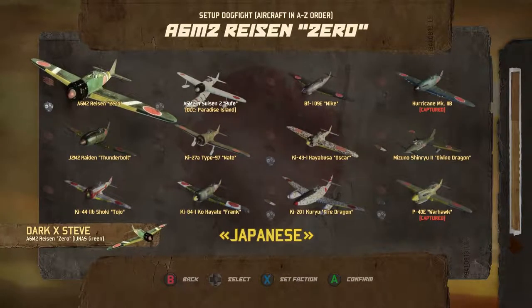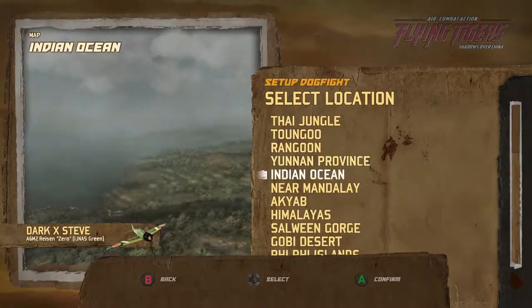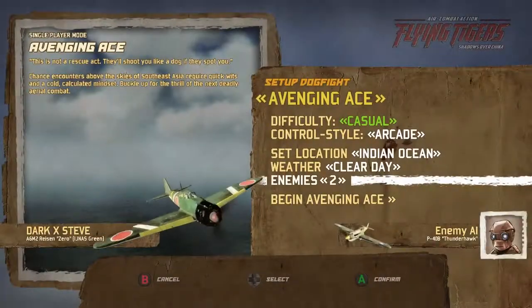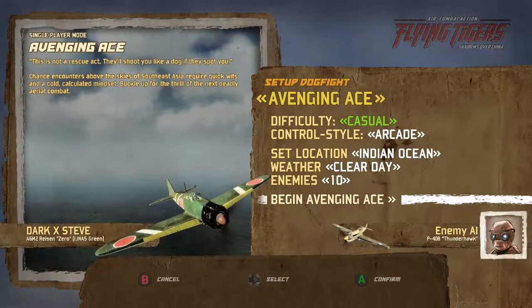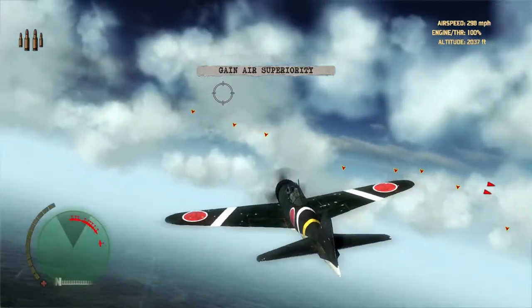Hey, Dart X Steve here with another achievement guide on Flying Tigers: Shadows Over China. This is the Red Sun Rising achievement, and for this achievement you need to destroy 10 P-40 flyers with an A6M2 fighter.